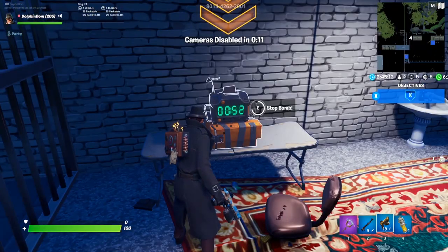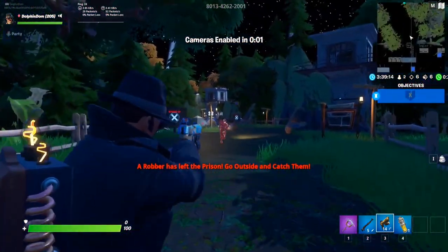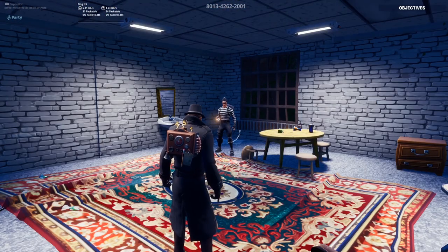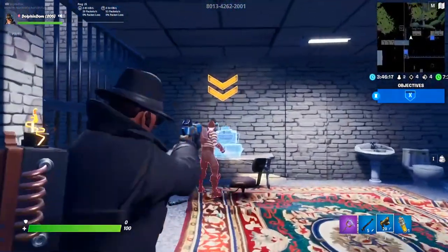Use the cop controls to help catch escaping robbers. If you are getting low on ammo, ammo crates are scattered around the prison at your disposal. You will win as a cop if you prevent the robbers from escaping for more than 15 minutes. That's pretty much all there is to know about this map.